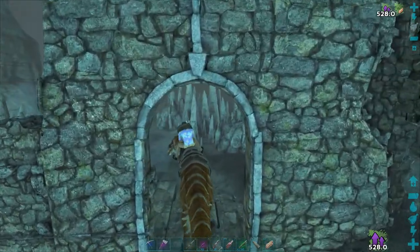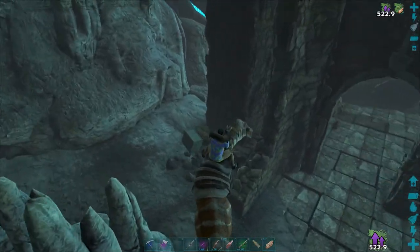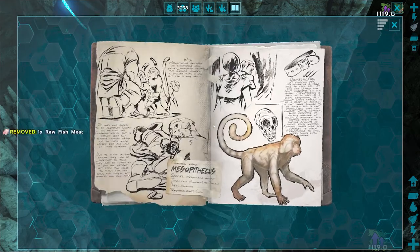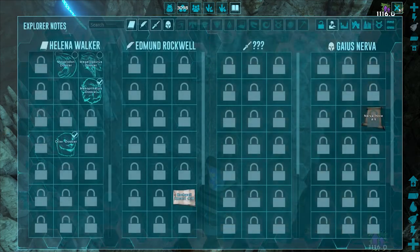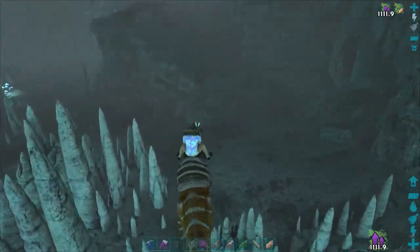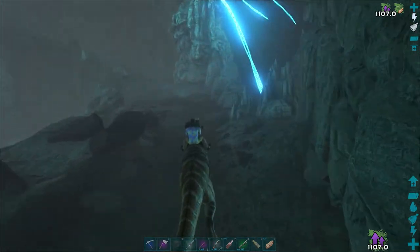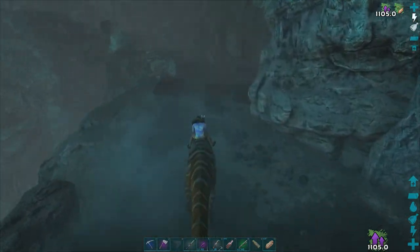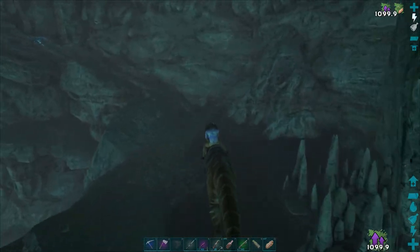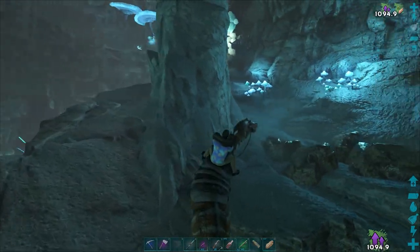Now we're just going to head on up again. Pretty much that's it for this cave. Oh, here's another explorer's note here — get this one too. The monkey's fist. So we pretty much just go back up the way that we came. There's gonna be a couple little weird jumps here. I'm a bit mad there's no drops. Be careful in this area here because it's a little narrow.